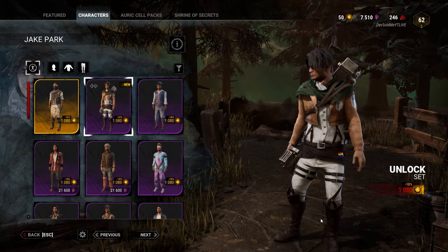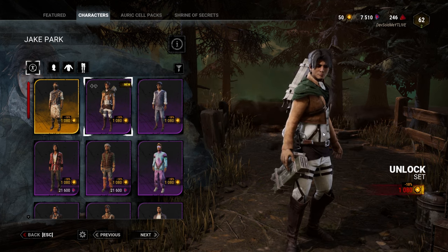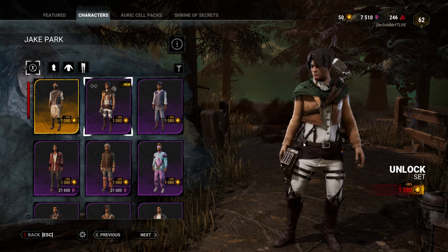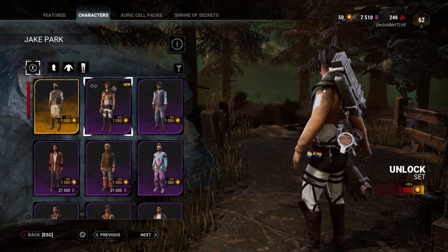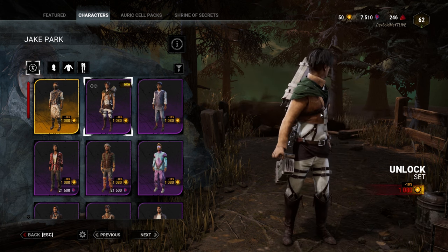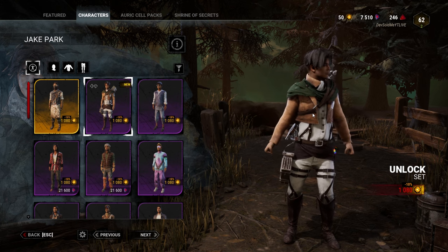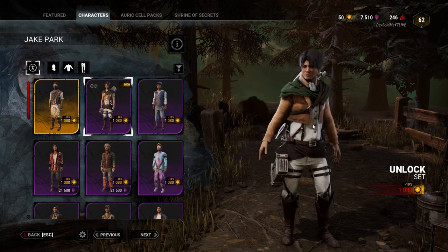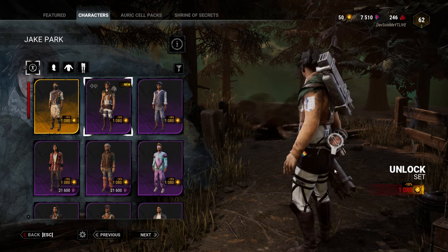Next we have the long-awaited Jake Park playing as Levi. This one is also really detailed — same with Mikasa. He has the weapon stuff, the gear, and everything that comes with it, except the blades of course. This skin is quite controversial because, first of all, he's too tall and he looks nothing like Levi. But besides that, the uniform looks great, everything looks great honestly.